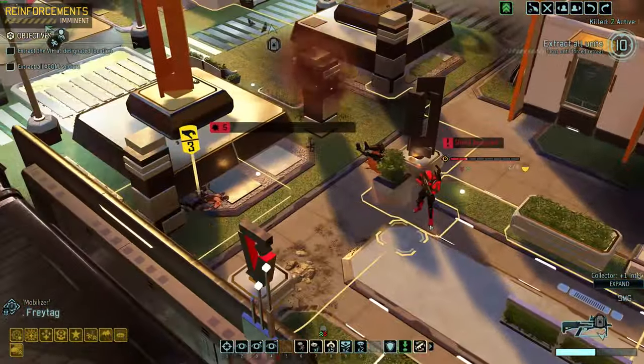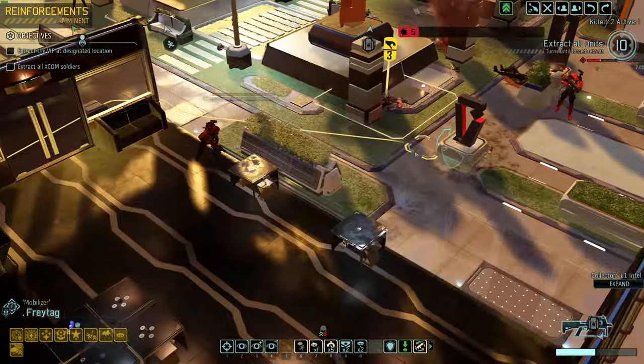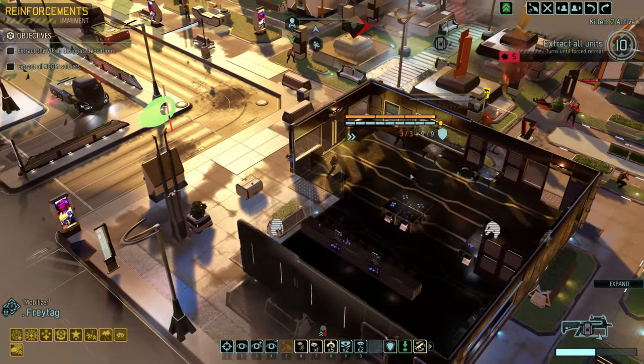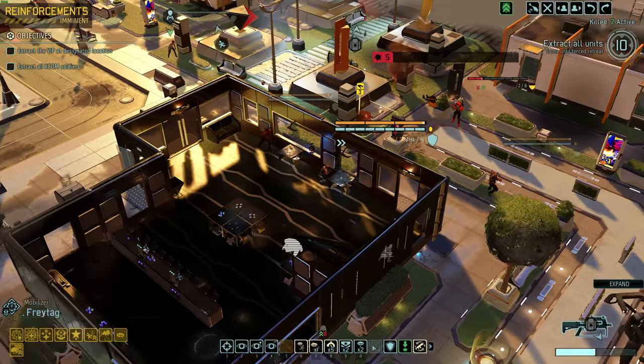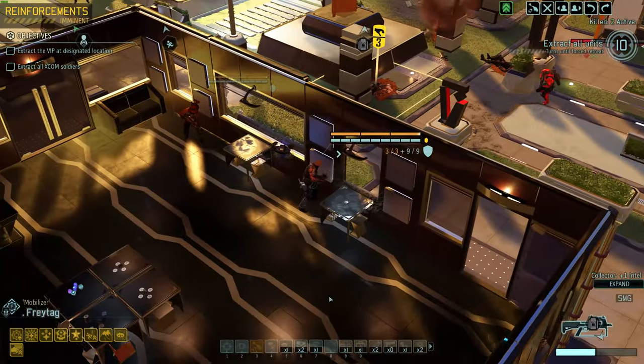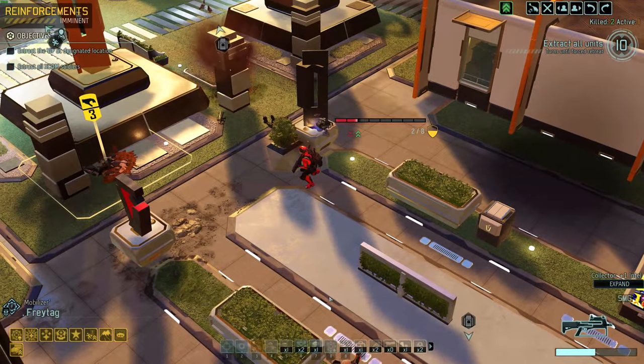A shield down! Now we're back to having this doofer with a 66% chance to burn to death. However, 66% is not 100%. So my plan is let's move Freytag up to this high cover. We'll pop a combat protocol and guarantee that he is evaporated. Freytag has the new gremlin so it hits for four. I completely forgot about that.